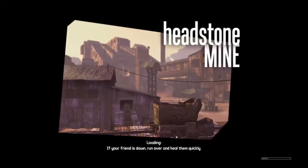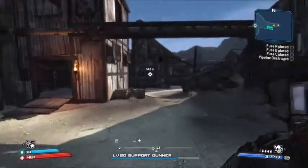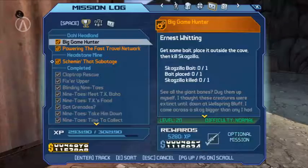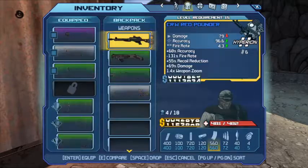Arrived at Headstone Mine — that was fast. Vehicle bonus stats: 3% damage, 12% rate of speed, 18% accuracy. Here we go — SMG, shotgun, and AR now equipped.